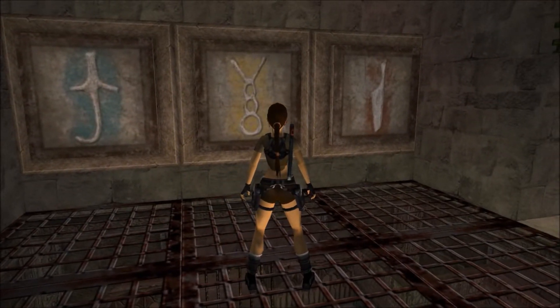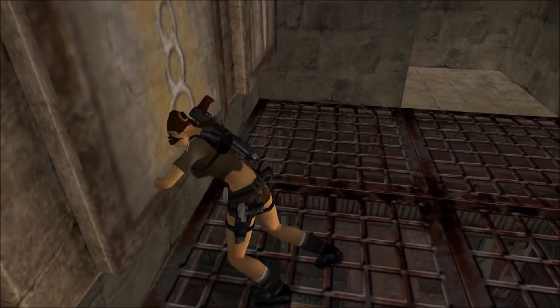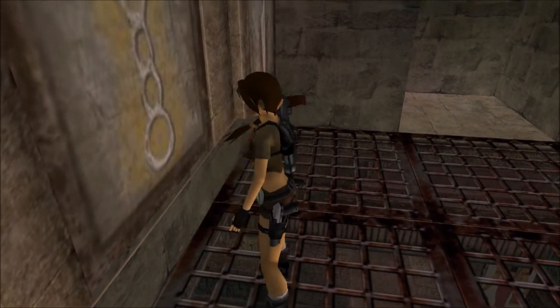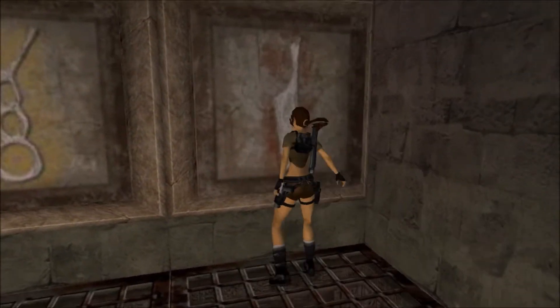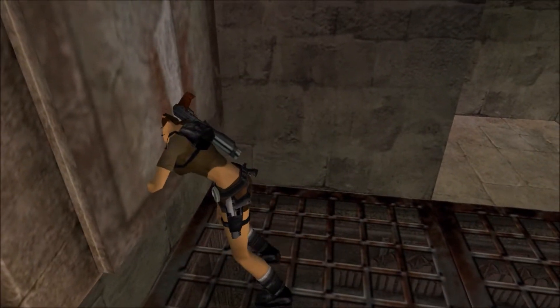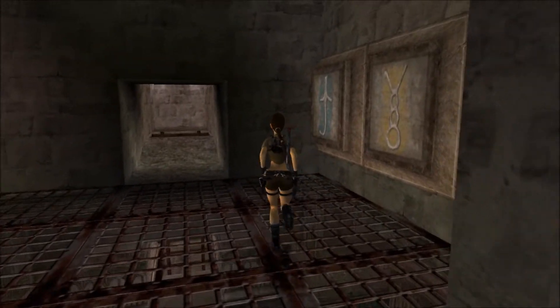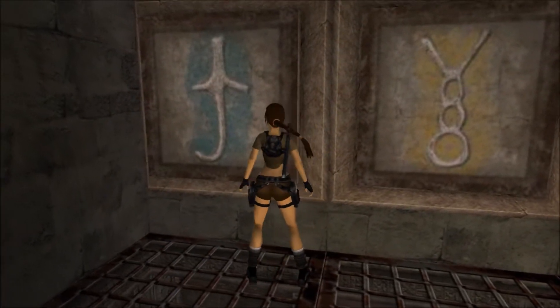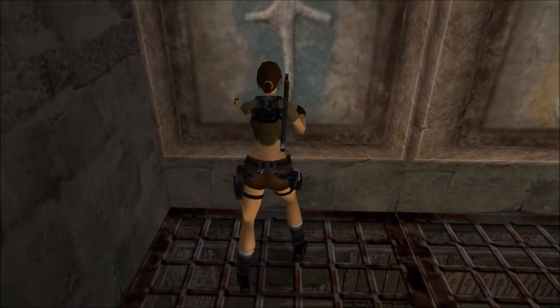Here we're going to go ahead and do the colored tile chamber. It's yellow, red, and blue. We'll get two dragon masks in there. And it's pretty easy, pretty simple.